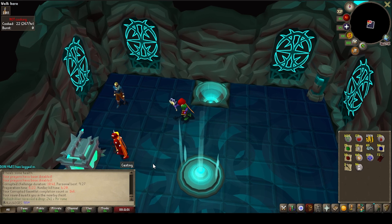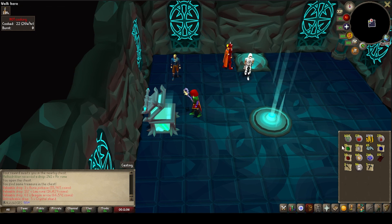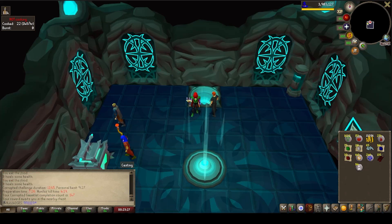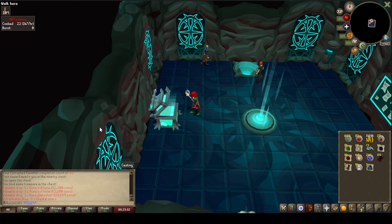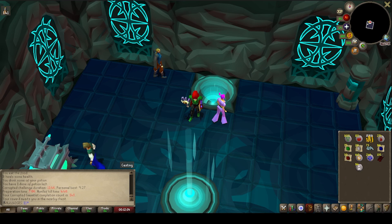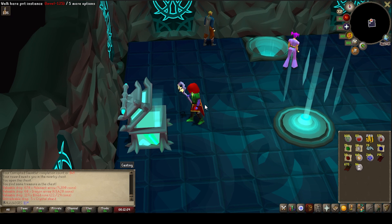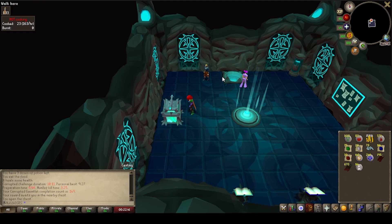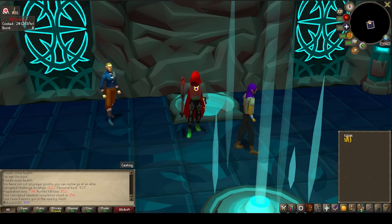We decided to start off with some Corrupted Gauntlet. We're starting at 146 kill count. We are looking to unlock our Bofa and we need to get some more Crystal Shards to be able to corrupt it as well. We're also going to be making a ton of GP — you'll see the cash stack slowly build up as I do all of the drops as they come through. I actually still quite enjoy Corrupted Gauntlet; at worst case you're just making a ton of GP for the account which will always come in handy for runes and crafting training.